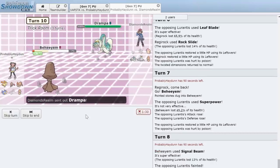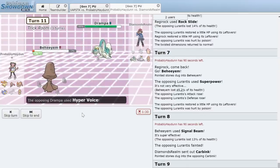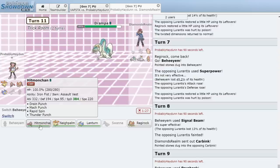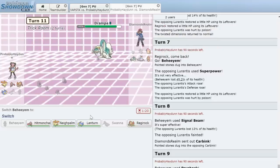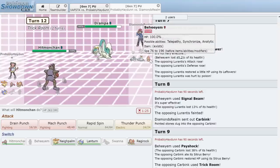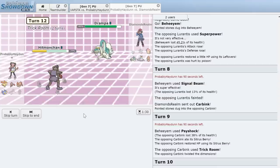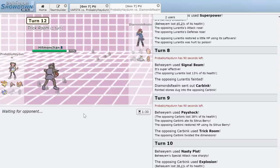Hitmonchan looks good for everything except Drampa. He also has a Beheeyem. We go Hitmonchan — good news is Carbink is dead so no more Trick Room for now. We use Drain Punch. He goes Hyper Voice — we survive because of Assault Vest — and Drain Punch knocks it out. We get back to nearly full HP. We still have a chance here.